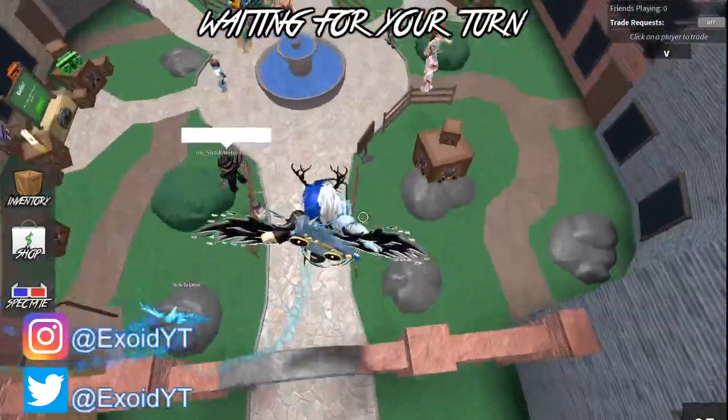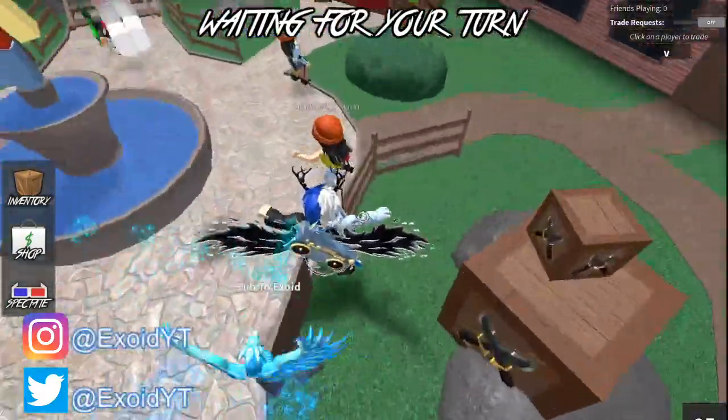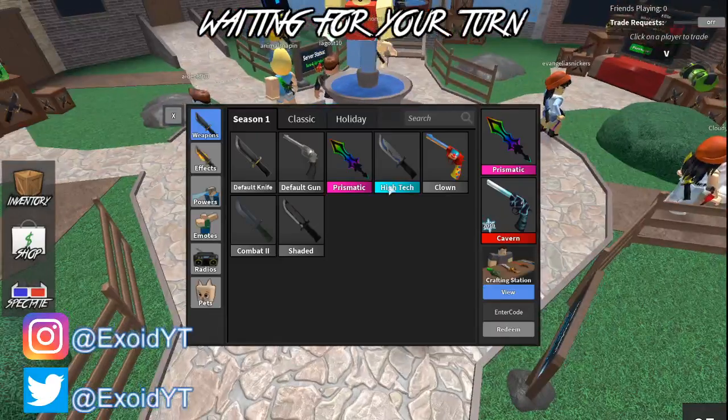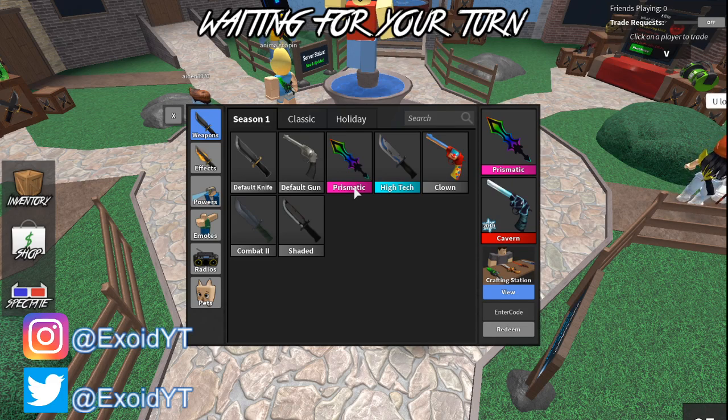Go ahead and comment down below your Roblox username. Now, if you go over to my inventory, you can see I have the brand new Prismatic — it's so cool, it almost looks like a chroma. If you guys want one of these, go ahead and subscribe and comment down below your Roblox username along with any item you want.